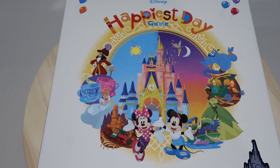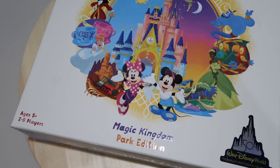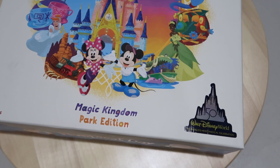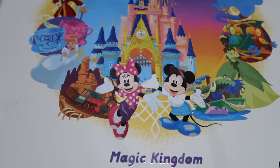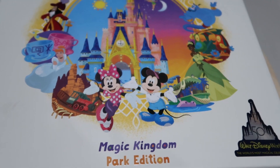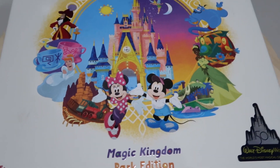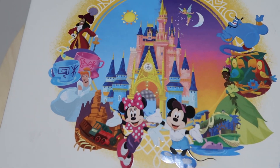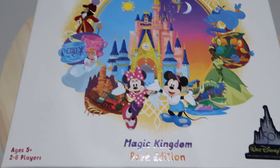Today I have the Disney Happiest Day game. It is ages 5 plus, two to six players, and it is the official Walt Disney World 50th celebration. On the front you can see a few favorite attractions such as the Jungle Cruise, Big Thunder Mountain, Teacups, Tiki Room, and more. One unique thing about this game is that it has a day cycle and a night cycle, which adds a little complexity to make it fun for your family. Let's open this up and set up the board game.